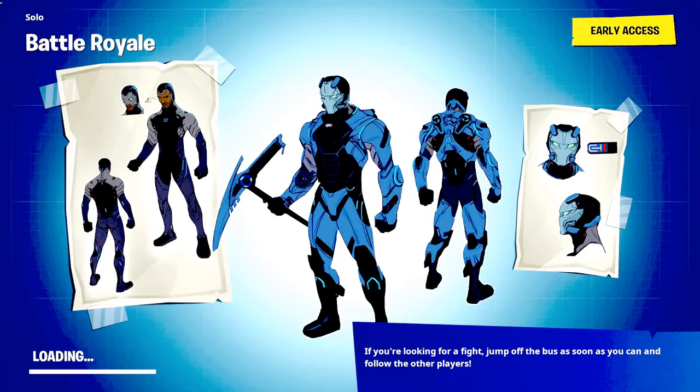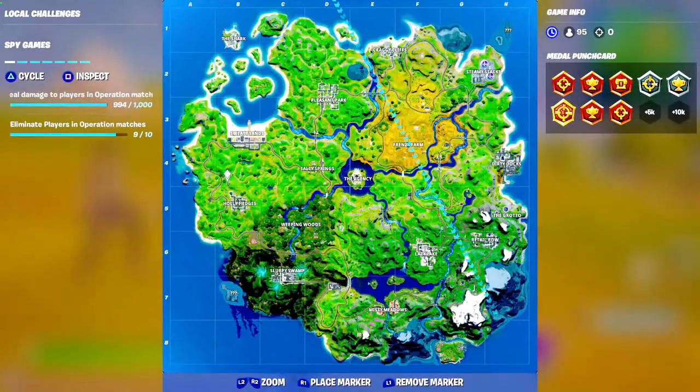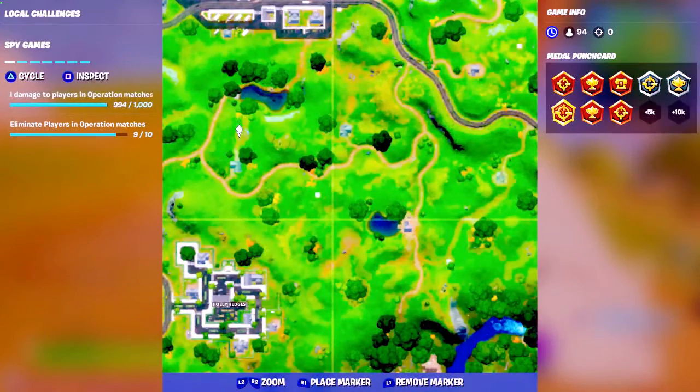I'm feeling a little bit sick too, you know. But I'm gonna show you where to find the helicopter. You know where Hollow Hedge and Sweaty Sands are? You're gonna see this area — this is one location of where the chopper is.